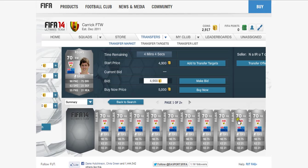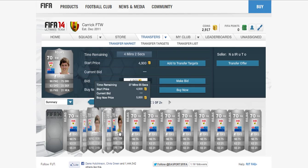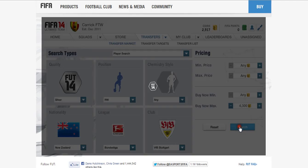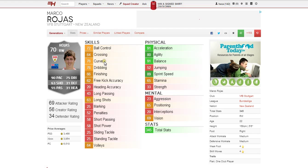His pace and dribbling are the best stats. Looking at his lowest current price on the Xbox market, it is exactly 4000 coins, so that is pretty cheap for the quality of this player. Looking at the price averages: on PS3 his price average is 3400 coins, on Xbox it is 3800, and on PC it is 6500.